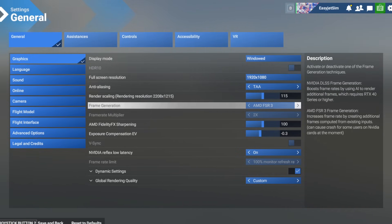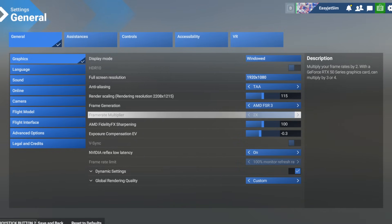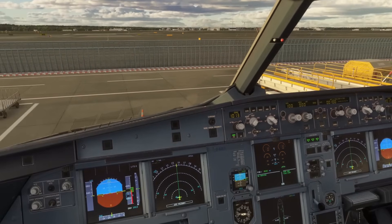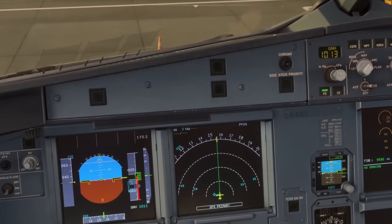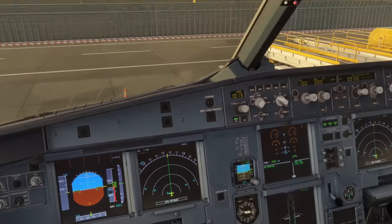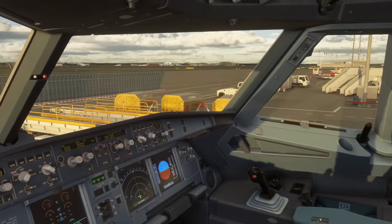Again, it increases the frame rate by creating additional frames. If you are on a better graphics card than I am, you'll be able to multiply these frame rates by more than two. I'm stuck with a multiplier of two, but the RTX 50 series can go as high as three or four. And this is where it gets really impressive — with that turned on, you can see everything is looking nice and sharp again in terms of the textures, making absolutely no difference to how those look.